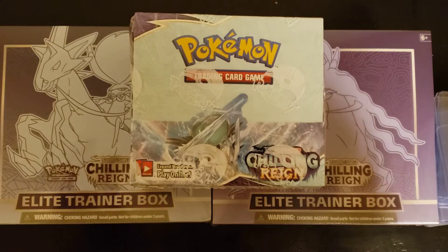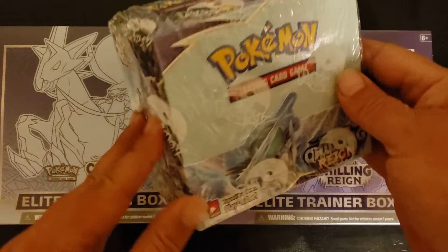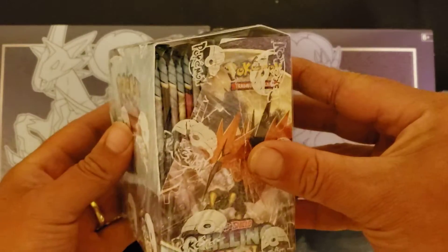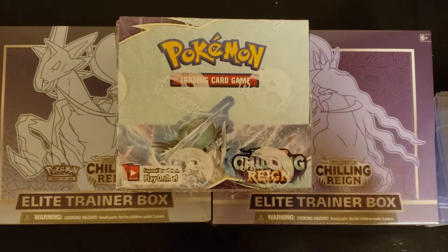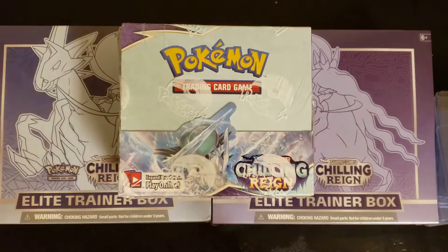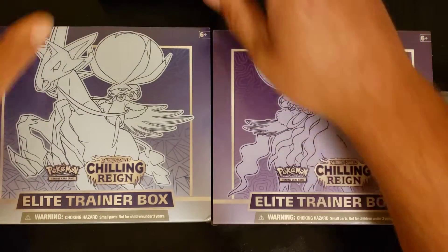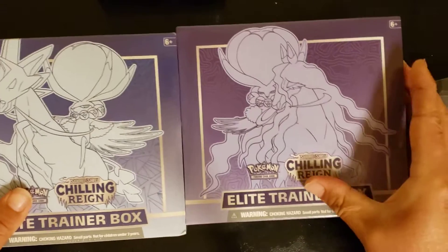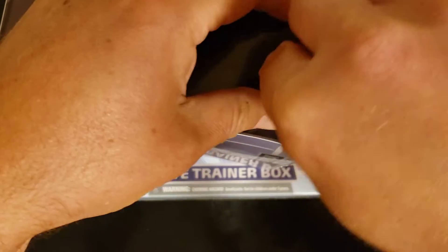In this video I want to be opening the two ETBs, and there'll be a second video where I open up the booster box. I'm really excited about this set — hopefully we can pull that golden Snorlax. That's really the card I want; it looks like one of the best cards in the set. There are also some really cool alternate arts. Without further ado, let's get into it — let's start with purple.